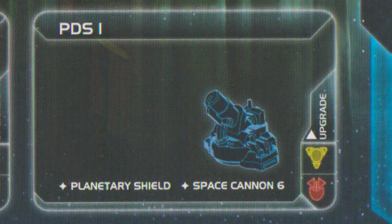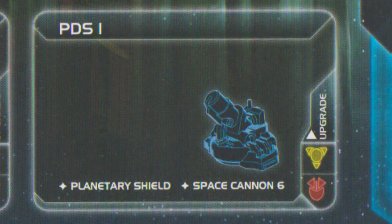The next unit is the PDS-1, your planetary defense system. It's used for protecting areas of space as well as the planet it's placed on. It has two features: a planetary shield, which can block bombardment — so when people come to invade your planet with infantry and use large ships to bomb your planet, the planetary shield helps defend against that. It also has space cannon six, meaning it can shoot into the system from the planet. When ships come and park in your system, you can fire at them, and once they've dropped infantry onto your planet, it can shoot at the infantry as well. They fire at the very beginning of combat, not every round.